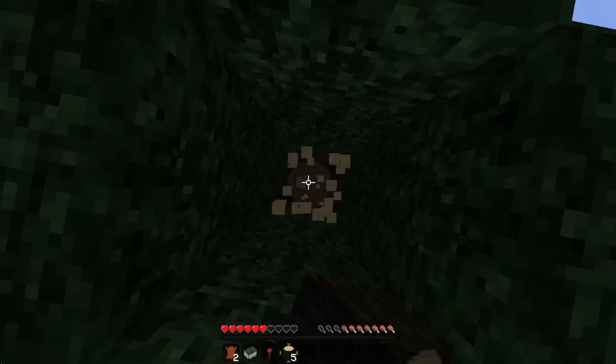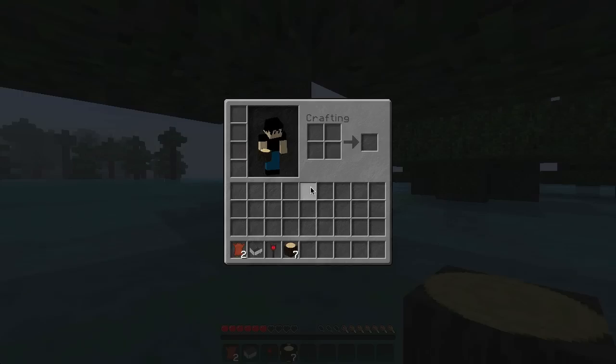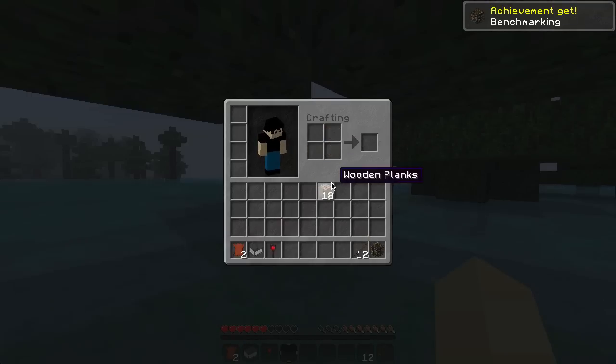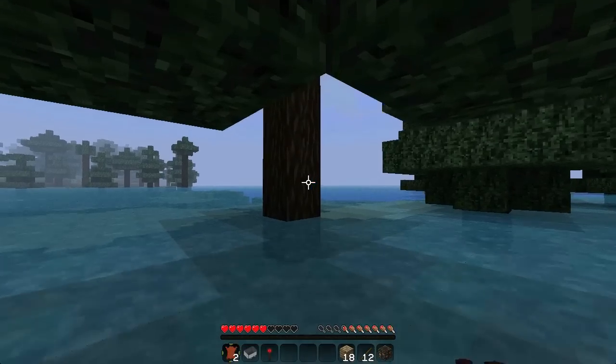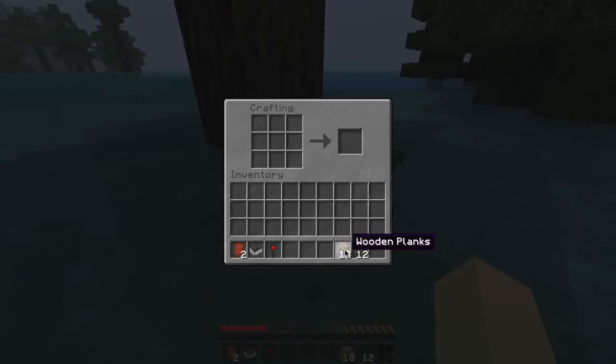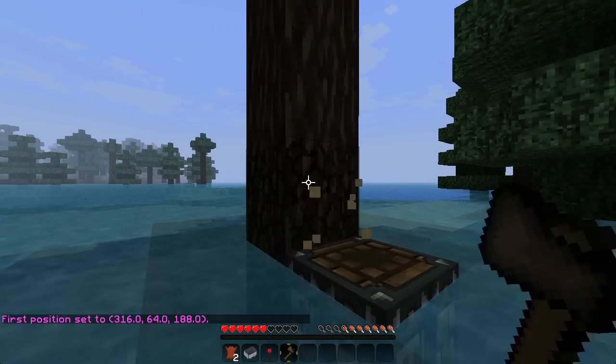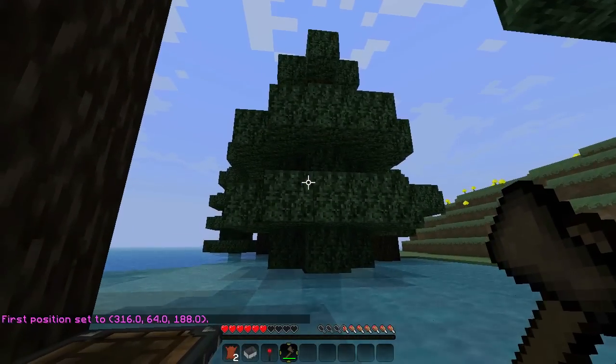This is the border of the map. Borderlands? Why is there a glowstone block on top of that tree? It has a sign on it - go see what it says. It's like there's this freaking wool. Where's wool? I'm just saying that's like what a chest looks like when it has wool in it.